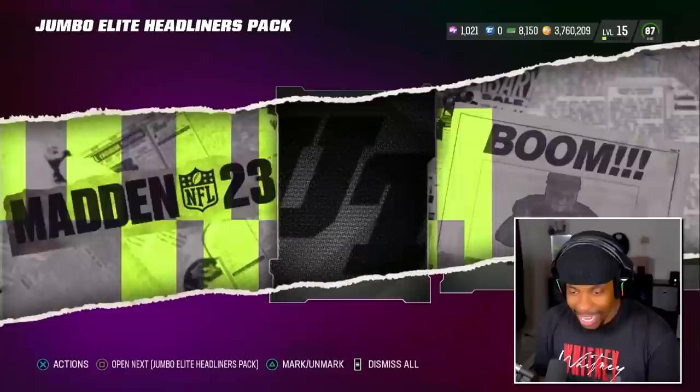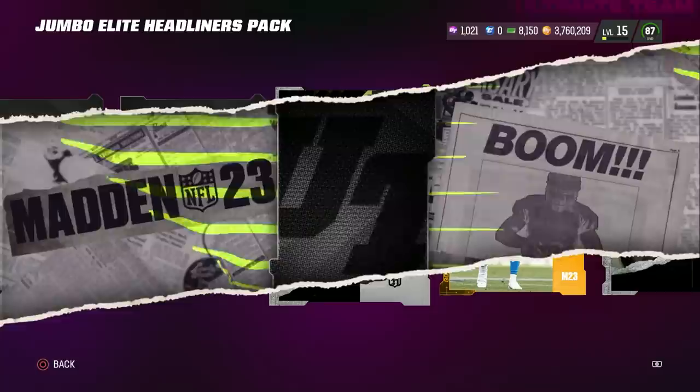Let's get it. We got packs — Jumbo Elite Headliner packs. I love this animation, it's so clean. I don't love that card though — a 76? Let's hit it from the back. Oh! 86 Javante Williams. Fat Dubs.